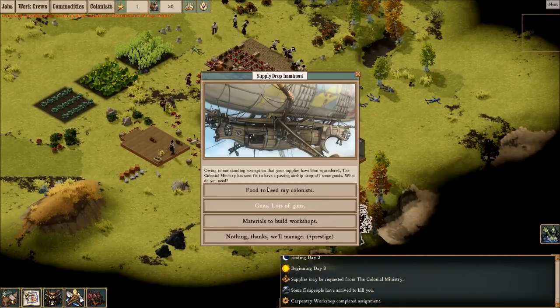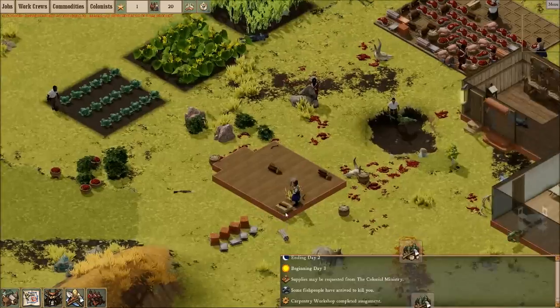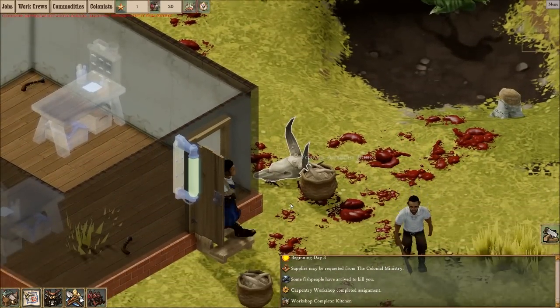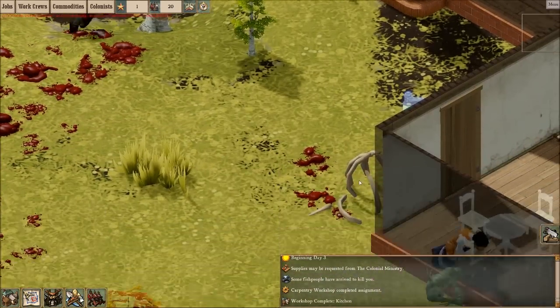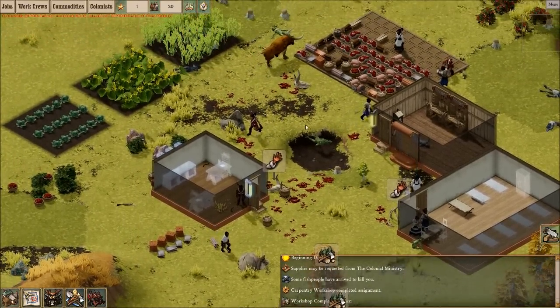Supply drop! Let's get... ooh, guns! Lots of guns. They just dropped guns - there's guns laying around now. Come on, forge those orc guns. Oh, there's one cot done, so one person can have a good night's sleep. Oh, there's a new live orc there - we'll leave you alone for now, Mr. Orc.